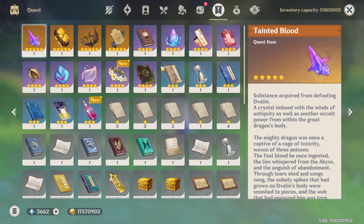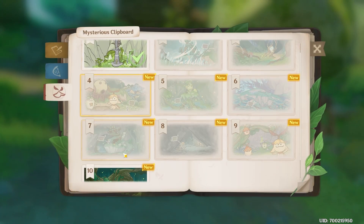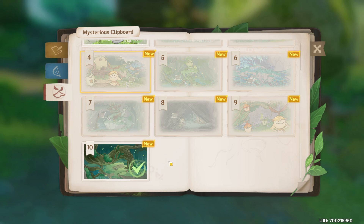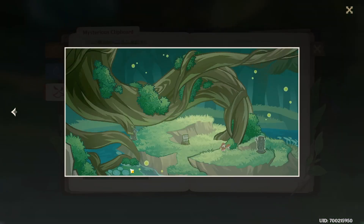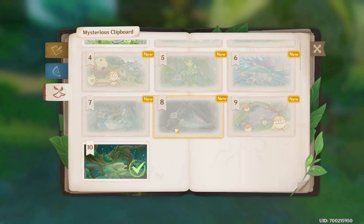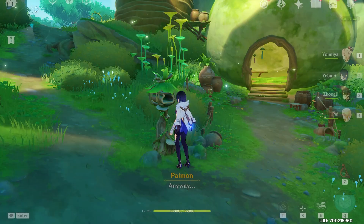Let's open up our Aranyaka. You should now see 10 pictures, and each one indicates a location where you can dig up a treasure. Number 10, the last one, is actually from the Chasm. If you've followed my previous videos, you should have gotten this one already — otherwise, go back and watch my previous video; I'll put a link in the description. I think there are more than 10 pictures total, but we only have 10 on the first day. Let's start looking for those treasures.